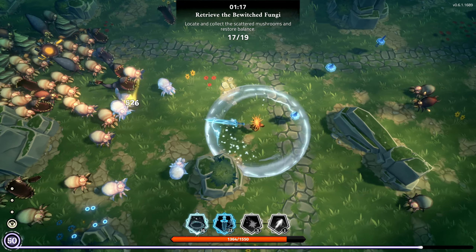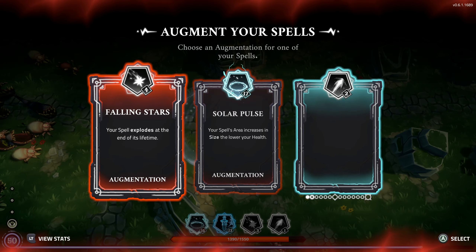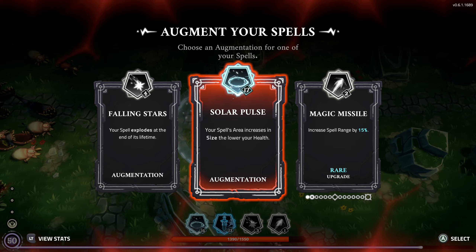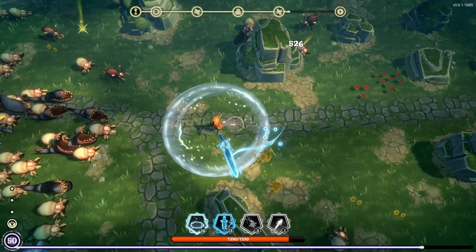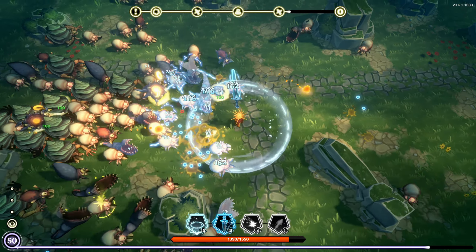Getting some sort of dot damage on our sword would be pretty good I think if we can. The more area the lower your health is — perfect. So if we do get in a tight situation, our circle is going to get very large very quickly. That said, we're at full health and we have extra health right now so we're doing just fine. We don't need to worry about it, but if we do get into that situation...